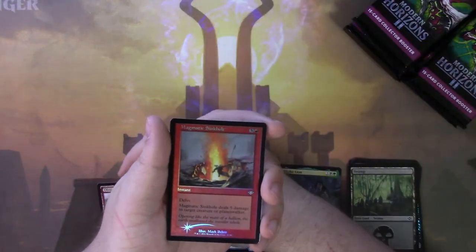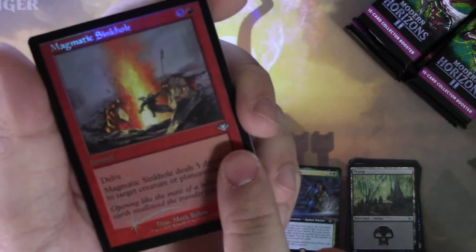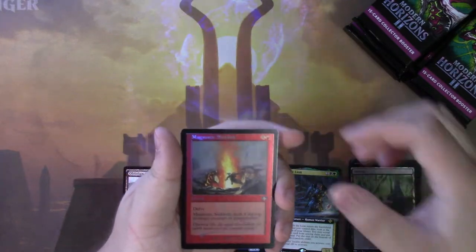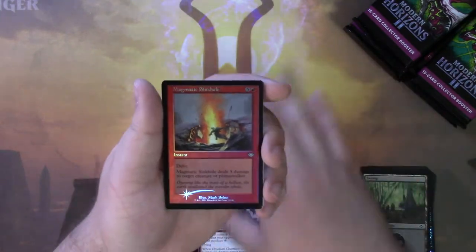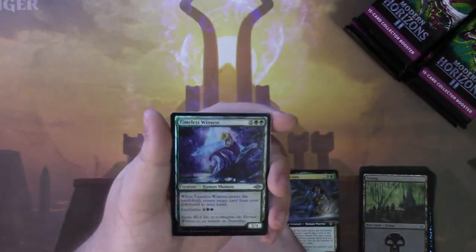We got Insidious Chains as our sketch rare non-foil. We got Magmatic Sinkhole — a Modern Horizons 1 card in the retro frame, and this is just a regular foil, not an etched foil. So I think we'll do sketch cards all in their own pile, extended arts in another, and put mythics, fetch lands and stuff up top. Ooh, a Timeless Witness sketch. I think this is a regular foil. That is pretty cool though — I'm a big fan of Eternal Witness.